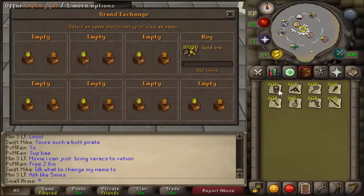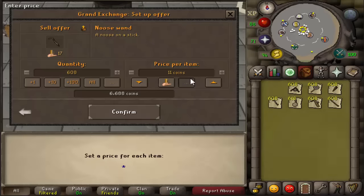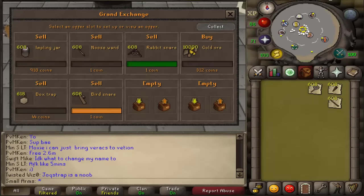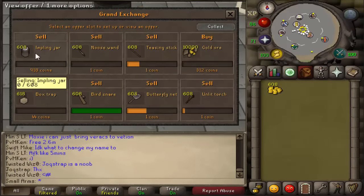Let's go ahead and sell all the stuff. You're pretty much going to get most of your money from the impling jars — that's pretty much where all your money comes from. You'll get some from the box traps, and everything else I wouldn't really consider. Don't really count on it to sell.